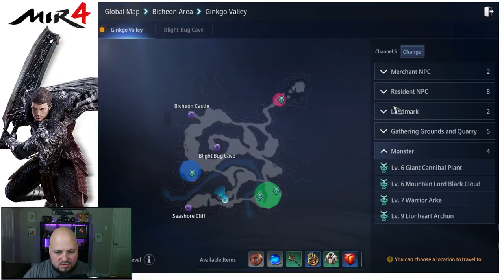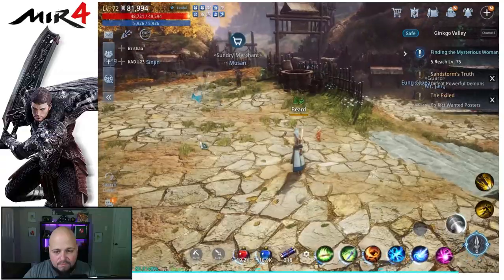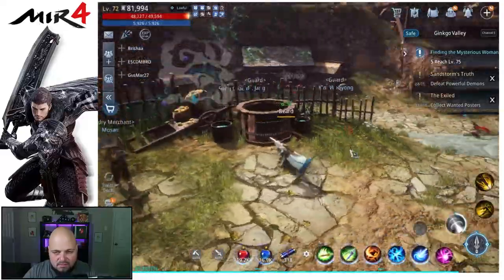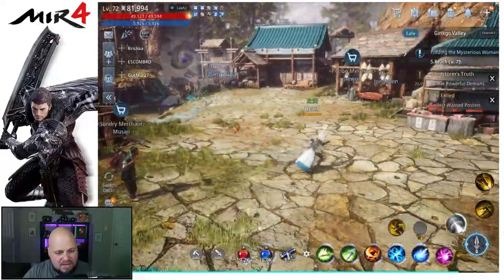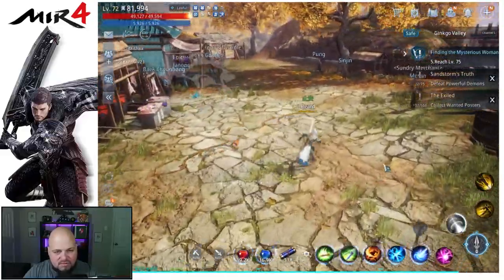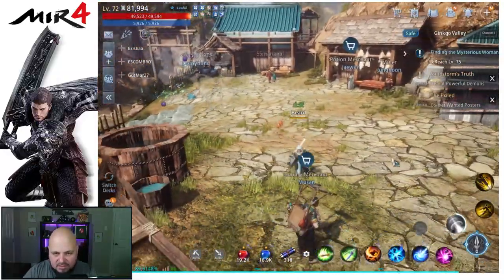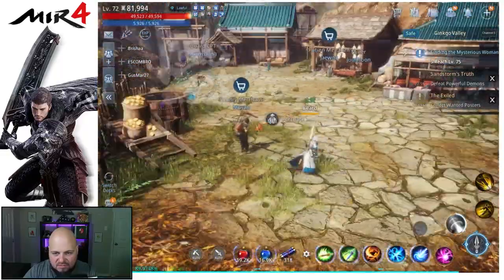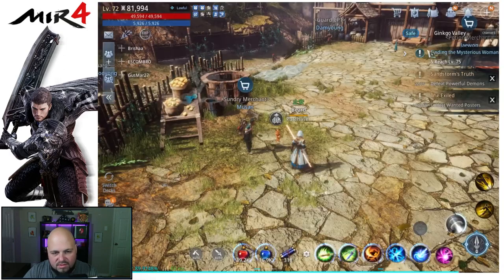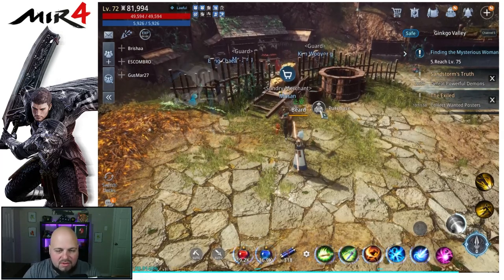Okay, if you're in Ginkgo it takes you to the Ginkgo main area — that's a bit odd, I thought it was going to take me to the castle. I'm not going to dwell on that too much. There are sundries here but no warehouse manager, so maybe this is a Ginkgo early-game thing. That confused me a little.